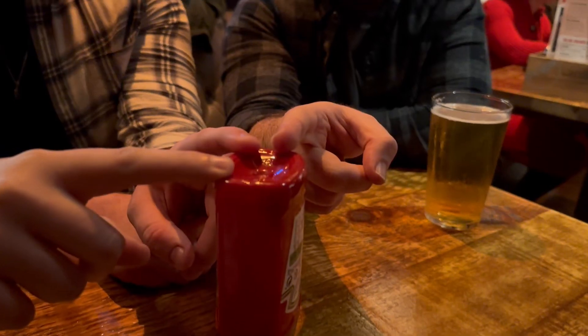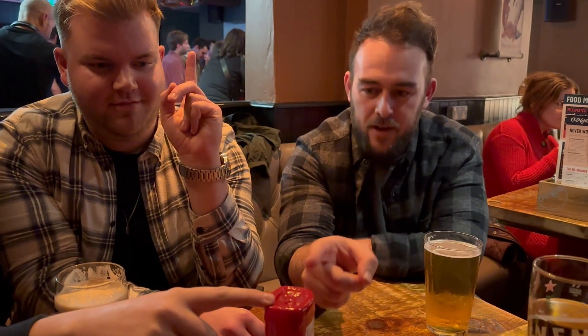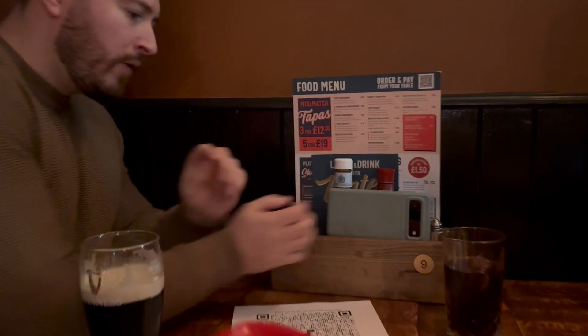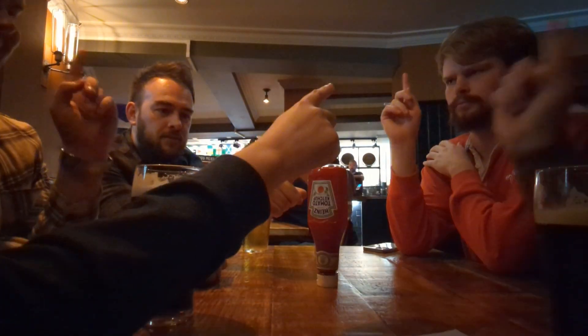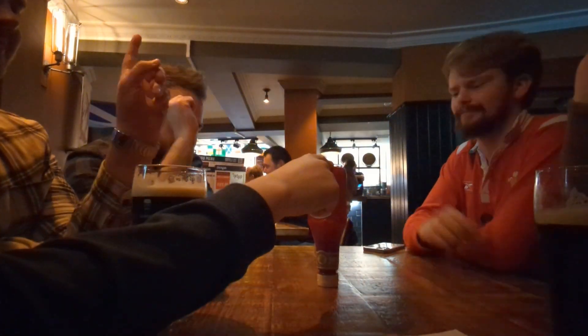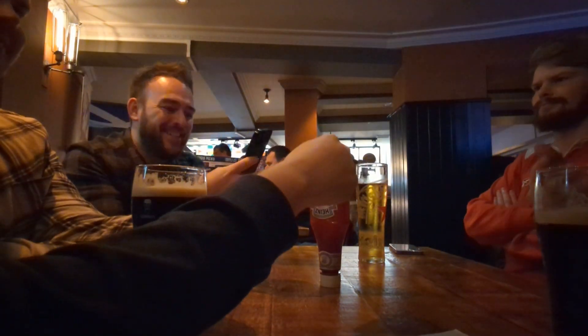Game number two is Fingers — a straightforward game where players keep a single finger on a bottle. One by one, players shout a number while everyone either keeps or removes a finger. If the number you shout matches the remaining fingers, you win and remove yourself from the game. Thanks to a bit of time-lapse editing, we have a draft order ready for round two.